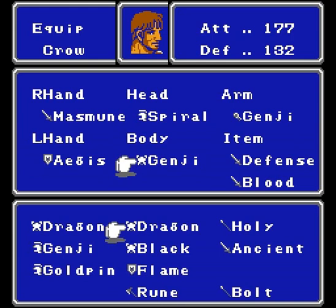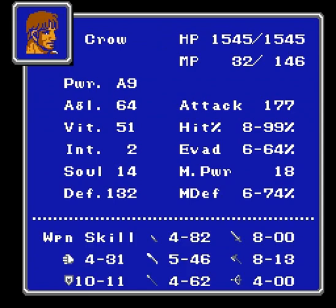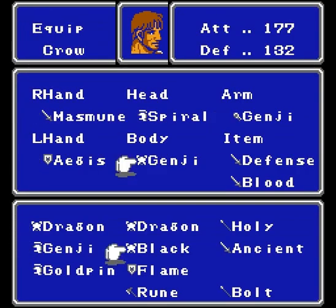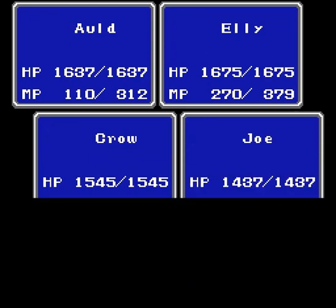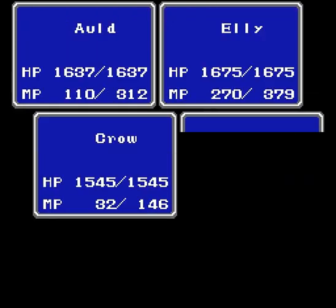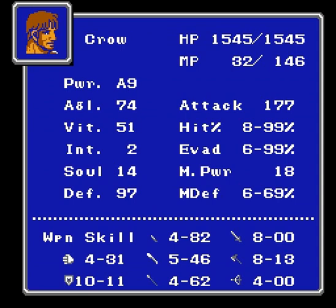The Genji armor is substantially better than the Dragon armor. I'm curious about something — 664, and 674. 699, that's actually pretty good. I think whatever the actual number is, it's going to be above 99. The attack percentage is... that minus the attack percentage is their chance to hit or something like that. His sword is the one that went up — that's pretty good.